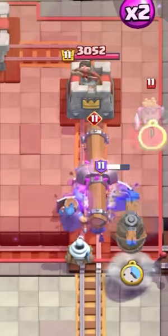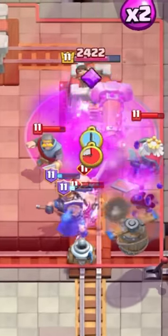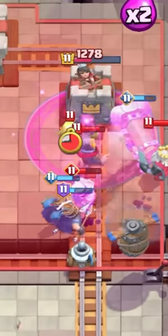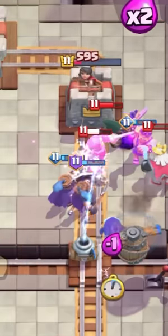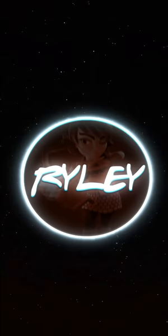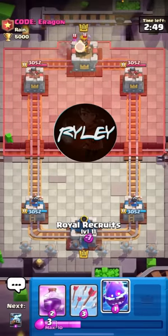It is literally gonna fling anything away - look, there goes the ghost! Oh wait, oh my god, look at the knight - three hits! It doesn't stop hitting, bro. It literally doesn't stop hitting until the battle ram actually dies and that's game over. What's up guys, in today's video I'm gonna be bringing you guys the earliest evo battle ram gameplay.